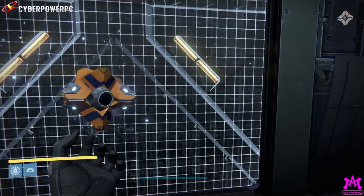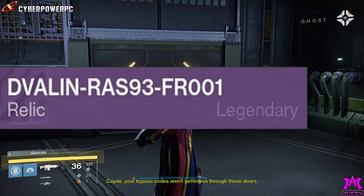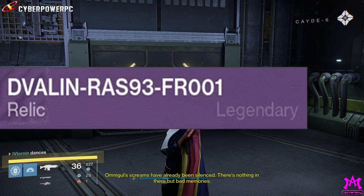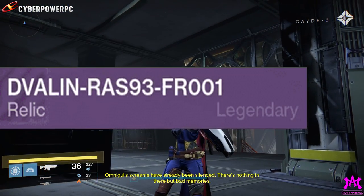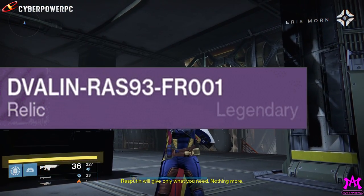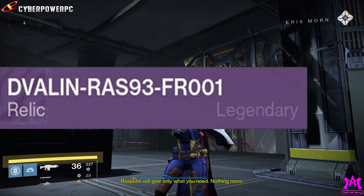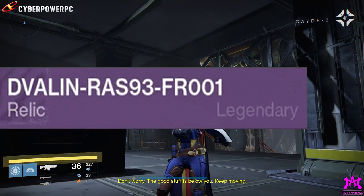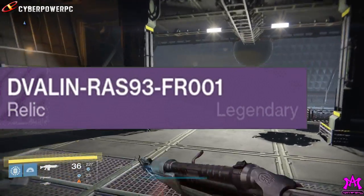Further looking into these relics, it was found that Dvalin references a dwarf in Norse folklore history and roughly translates into the Dormant One or the Sleeping One. And then we have Ras, which obviously references Rasputin. We also have FR and the numbers, which is basically fusion rifles and the serial number of the fusion rifle that you acquired.